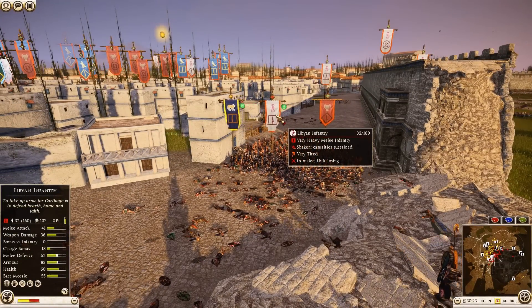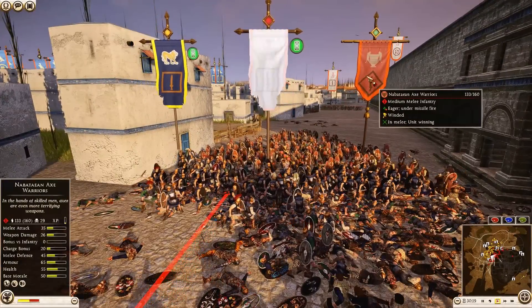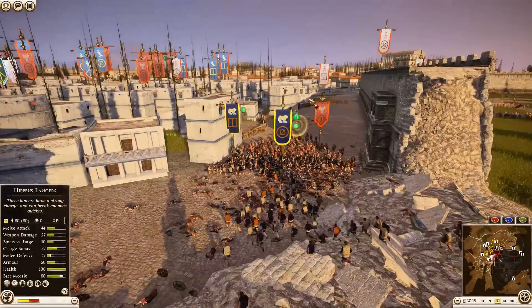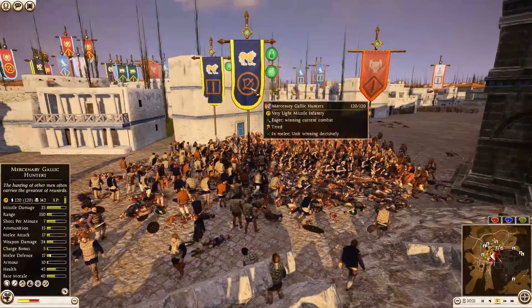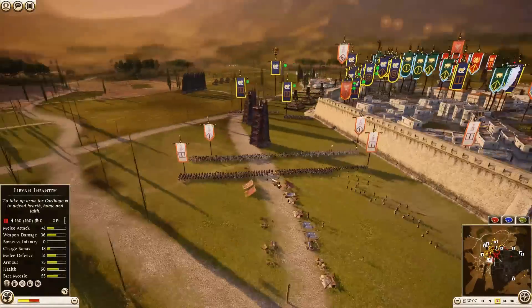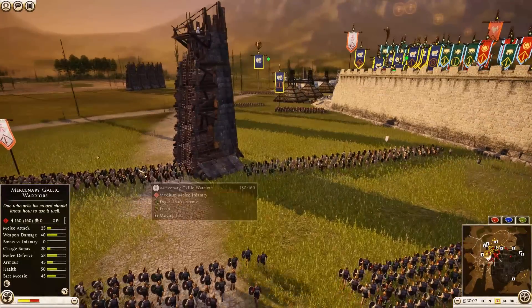Carthage's Libyan Infantry at 107 kills but wavering away, leaving Nabatian Axe Warriors to hold against the Thorax Swordsmen. A unit of Gallic Hunters is charging into melee — 130, 142 kills for them. Carthage is actually pressing out on the flank of Massilia — two units of Gallic Warriors, two units of Libyan Infantry, and Iberian Cavalry still outside the settlement. Massilia better watch his back with four units of infantry coming out; he could easily be surrounded.